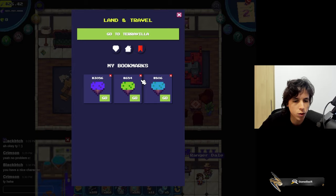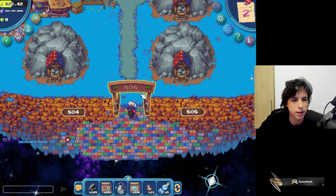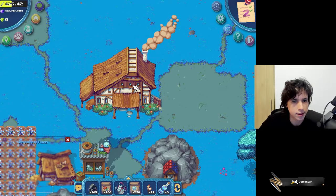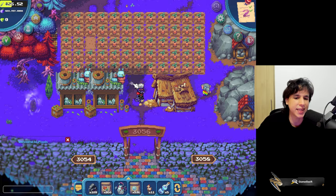Let me go ahead and show you visually how these lands look. Here is land 654 — this is a large land plot. Zooming out, you can see the green land, which would be a water land. And this here is a space land.